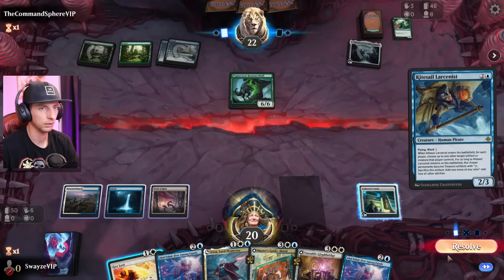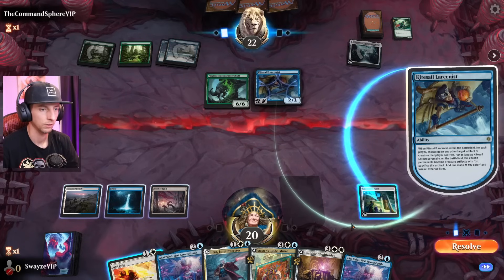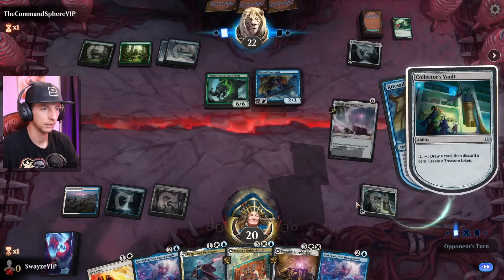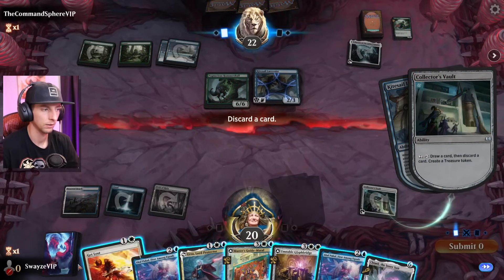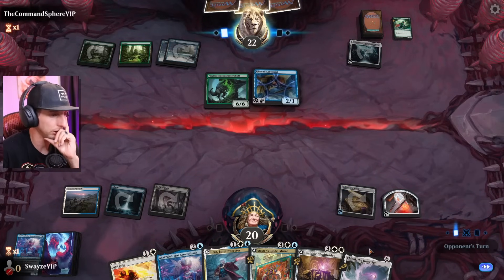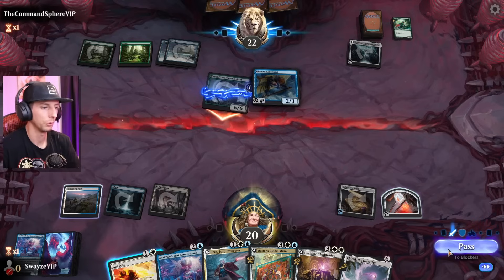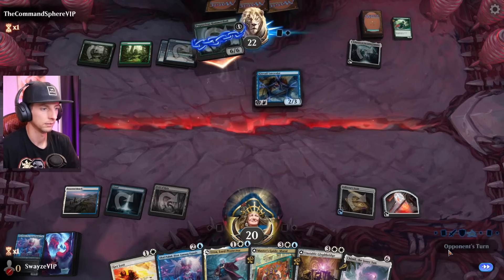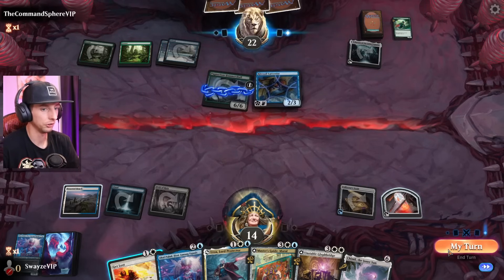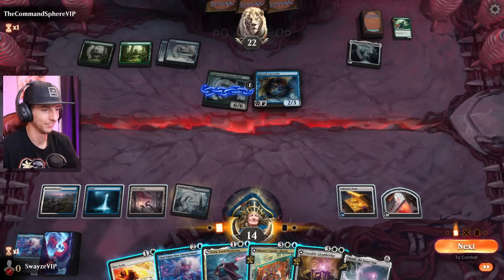We're going to go here first, looking for a sweeper. I need to keep these two cards — it feels so bad dropping a Karn but you gotta do what you gotta do. This pirate has haste and gets plus one-zero for each artifact you control. We have a ton of artifacts. I'm going to go straight for it — greedy play, but it's worth it.